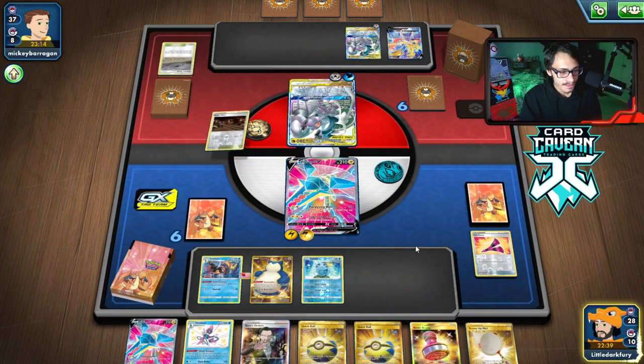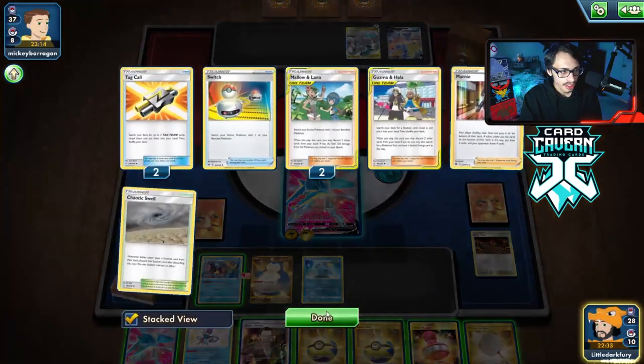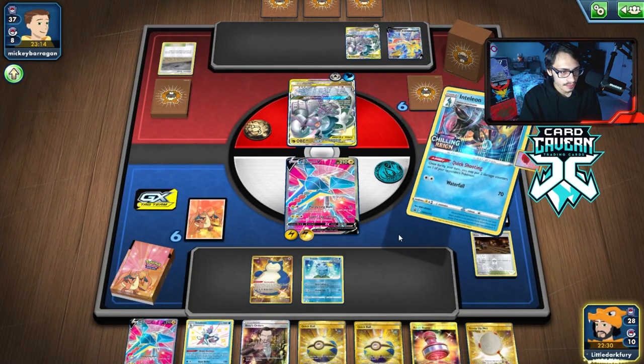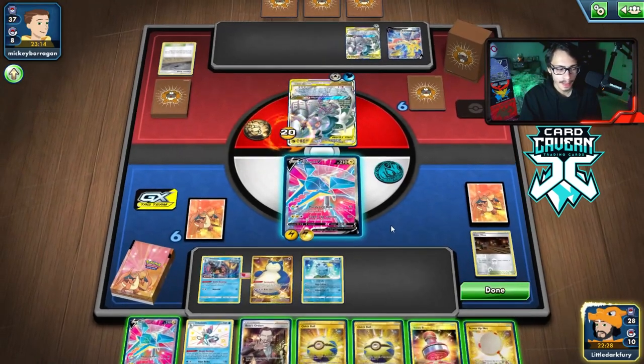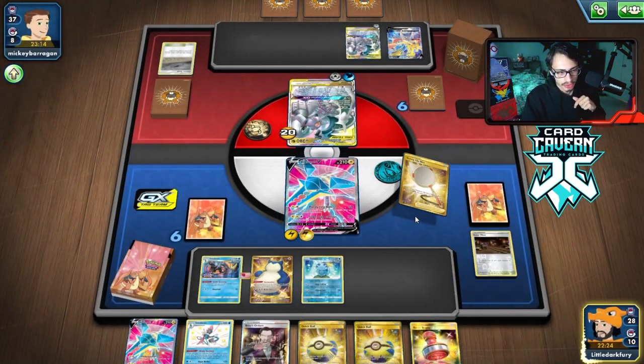They did get the Altered Creation off, which means they can one-shot Vikavolt with the Zacian. That sucks a little bit, but they don't get the extra prize. They used Mallow and Lana — they fully heal. Now they're in complete top-deck mode and they're item locked. They haven't played Intrepid Sword yet — I forgot about that. Just Galarian Mine. I want to go Koga this turn. We can't let them do Ultimate Ray. They can just sit back and do Intrepid Sword, which is really bad too. This is going to be a hard one to win.